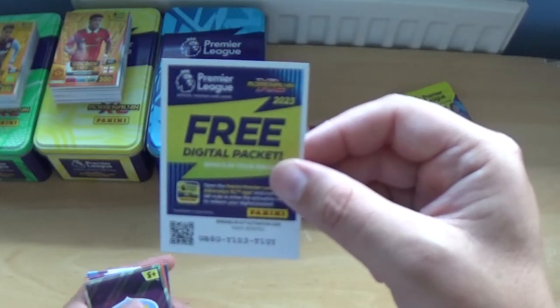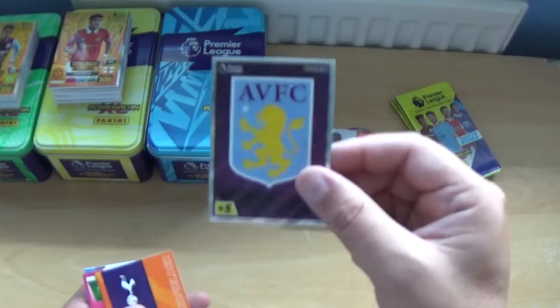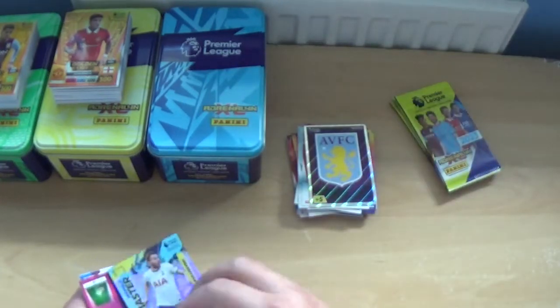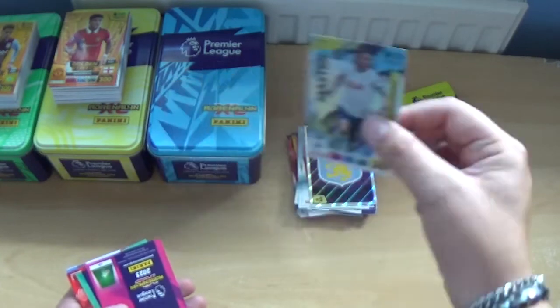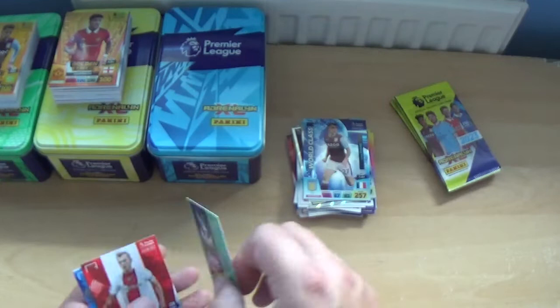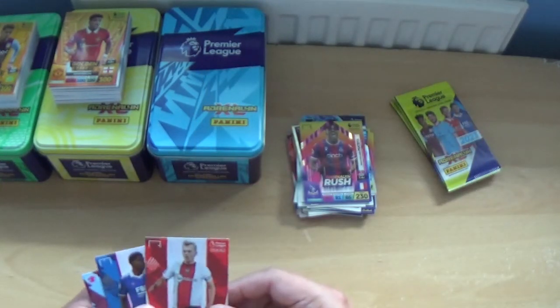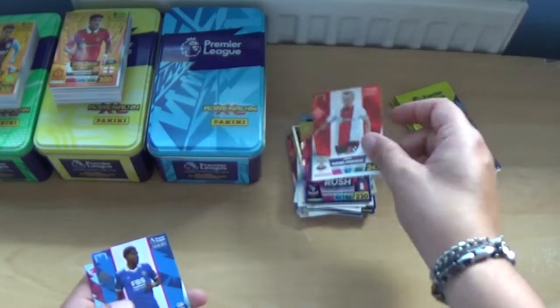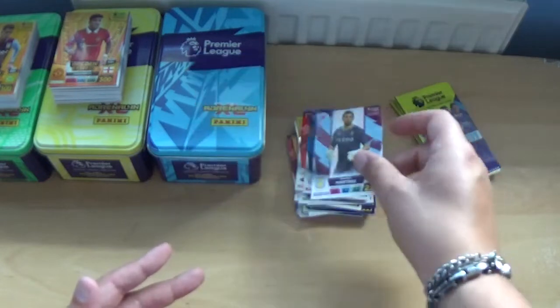Next code — in this one we have the Aston Villa logo. A midfield master for Dejan Kulusevski, world class Lucas Dinier, and Jean-Philippe Mateta Adrenaline Rush again. Seven card pack this one. The base: James Ward-Prowse, Wesley Fofana and Emi Martinez.